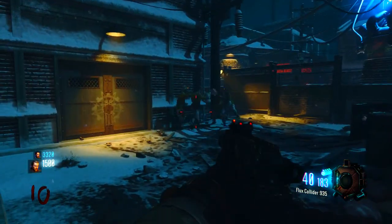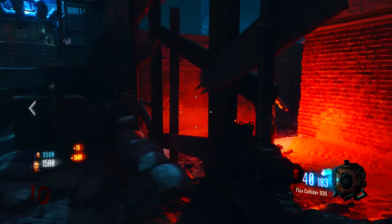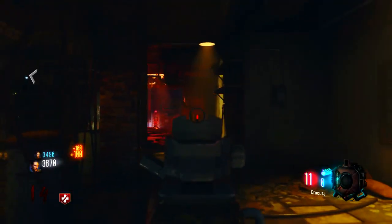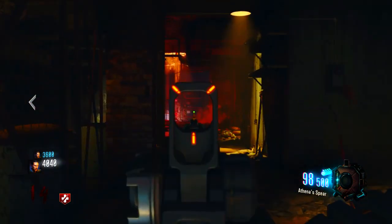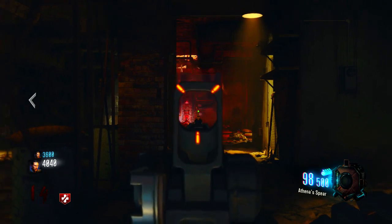Just have them sit there and aim that way and take care of them. And then the person on the outside has to watch for a few zombies that come through the zombie barricade, but most of them are going to pile up outside. Now for the weapons on the wall, the person inside has access to the Kuda — you can run up to that, grab it in between rounds — and then the person on the outside has access to the Elkar for ammo as well.